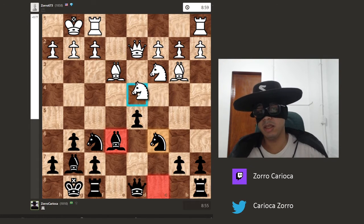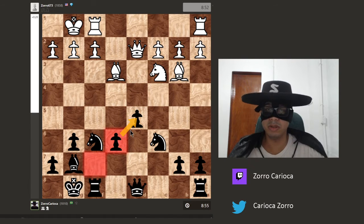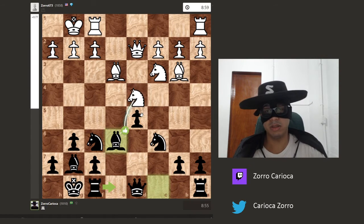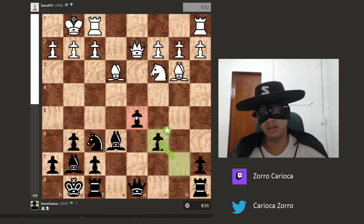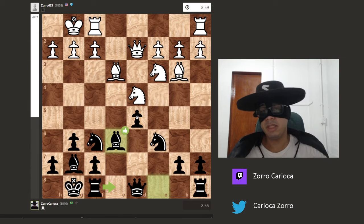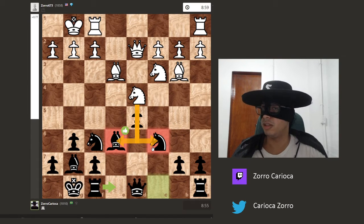The idea being that if white ever takes, I fix my pawn structure — it is not an isolated pawn anymore. This kind of trade usually benefits the person with the isolated pawn, since it would no longer be isolated. So I want to leave pieces here just to provoke my opponent into making one of these captures in the future.